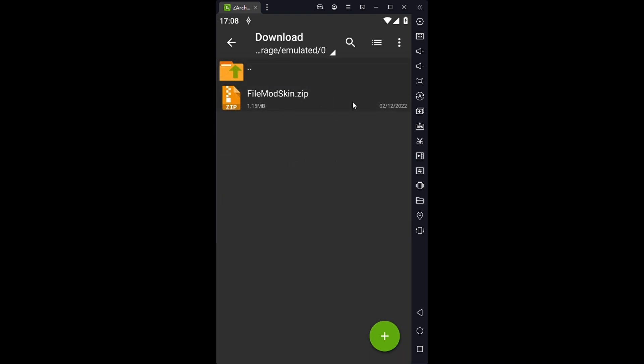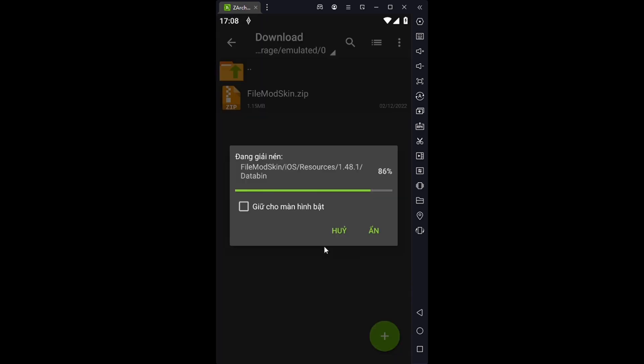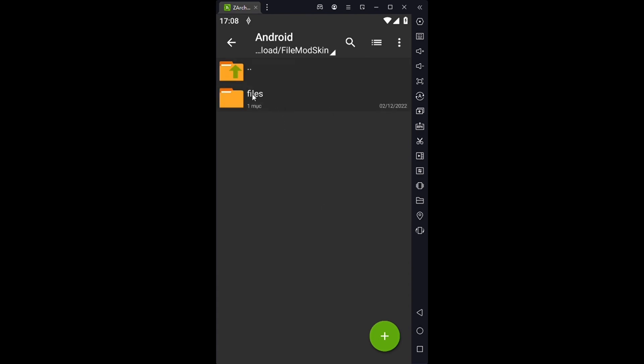Bạn tìm đến file mod mà bạn đã tải về, rồi nhấn vào nó chọn giải nén. Giải nén xong nó sẽ ra một folder như thế này. Bây giờ bạn vào folder đó. Bước này bạn lưu ý: nếu là Android thì bạn nhấn vào folder Android nhé, còn iOS thì vào iOS.